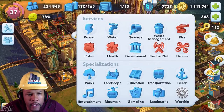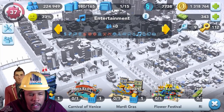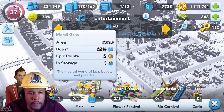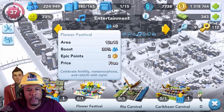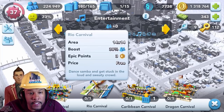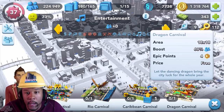Looks like you're going to have to go into your entertainment specialization and scroll to the right. Oh, here we are — the Carnival of Venice. That's going to give you a 20% population boost. We've got the Mardi Gras, 25% population boost. The Flower Festival, 30% population boost. The Rio Carnival, 30% population boost — you get to dance and samba. Caribbean Carnival, 40% population boost. And last, the Dragon Carnival with a 60% population boost.